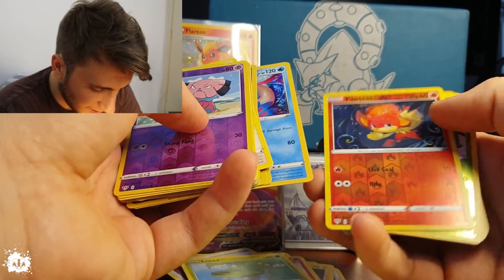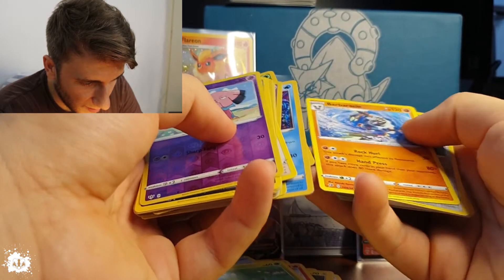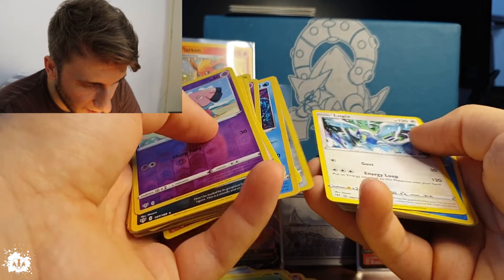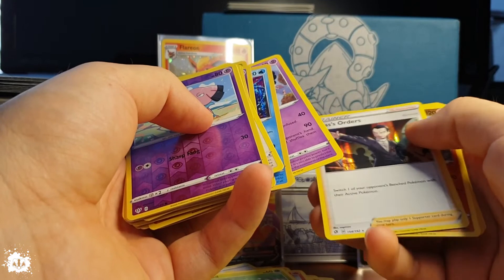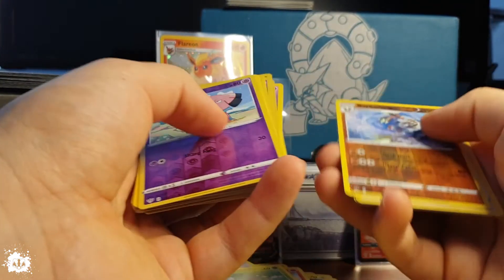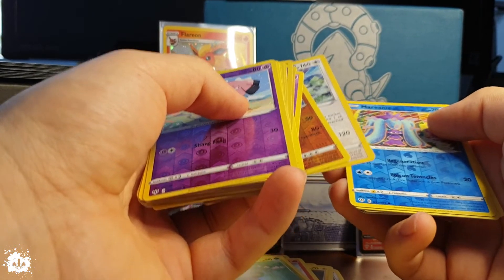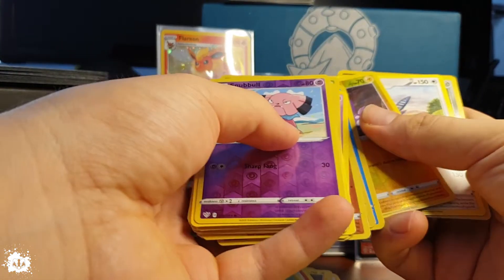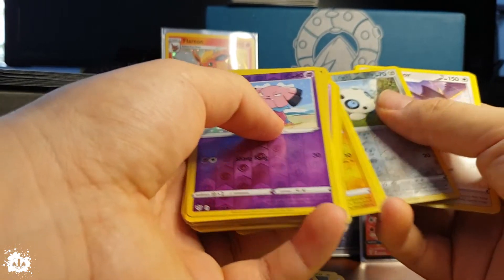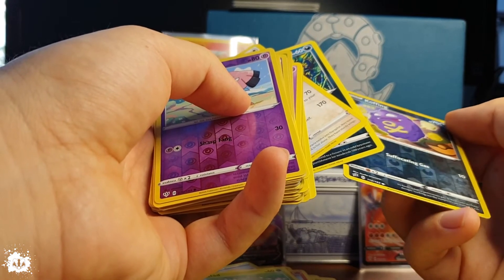A Coalossal hollow rare, a Melodic hollow rare, a Pangoro — as sneaky as they get. A reverse holo Snorlax, a Barbaracle rare, a Lairon, Coalossal hollow common, a Gothitelle rare, a Boss's Orders hollow rare, a Barbaracle reverse holo rare, a Corviknight hollow rare, a Murkrow — I still don't know how you say that — a Toxel reverse holo common, and a Pheasant rare.